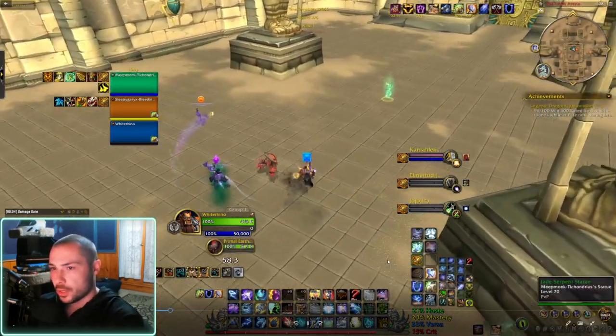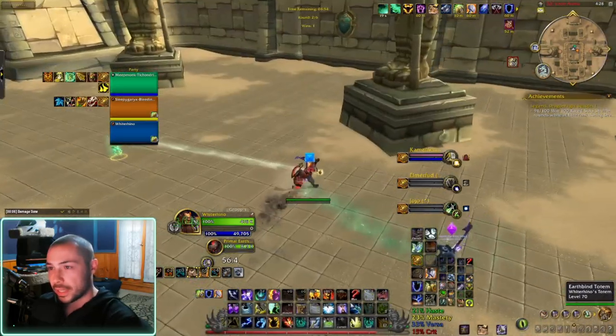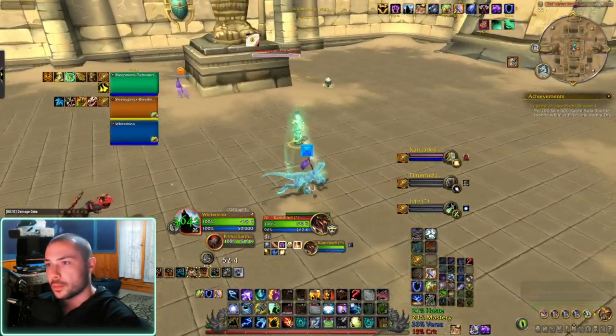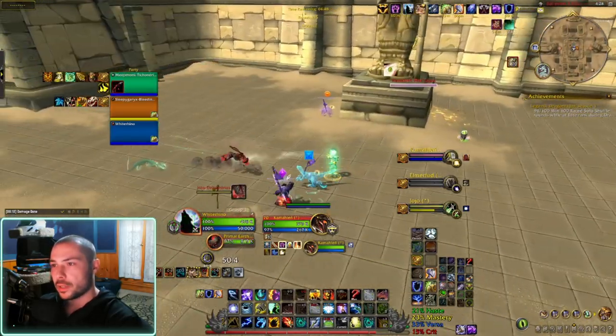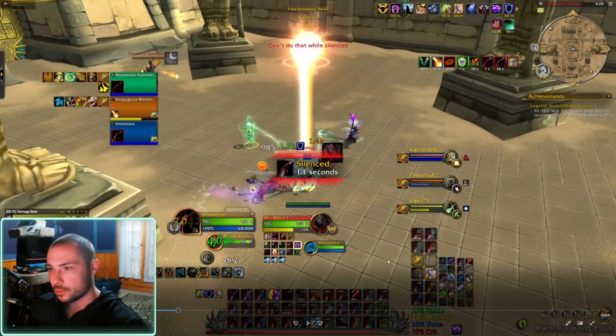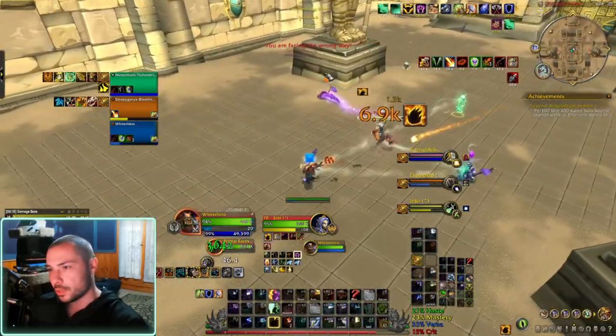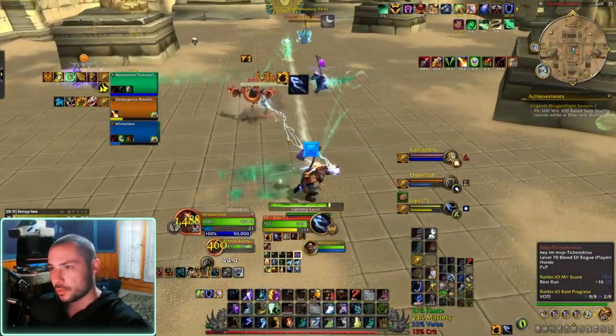Same principle for the next round — we want to get into combat as soon as possible. They have the rogue now, so I'm trying to get some Flameshock on this paladin. But my team's not following me. We're understanding that we need to get in combat, and so the rogue just opens on me because that's what happens.